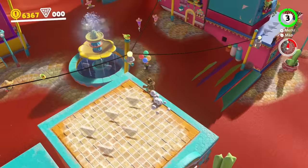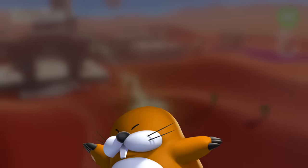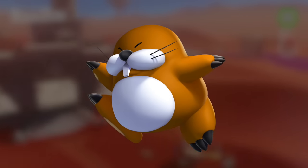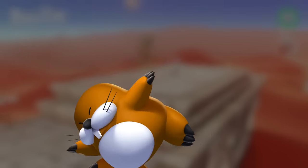Next up, we have swoopers, which are the little bats. I think an underground kingdom would be cool, and these would be an essential capture for that. Then Monty Mole — capturing Monty Mole and being able to burrow underground, then pop up maybe under cages or under different walls, would be super neat.